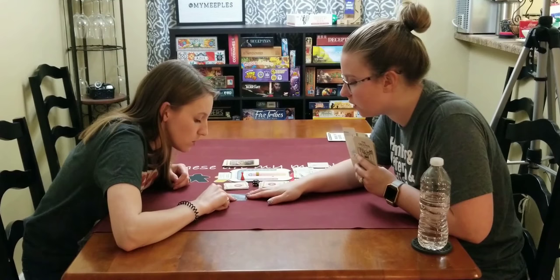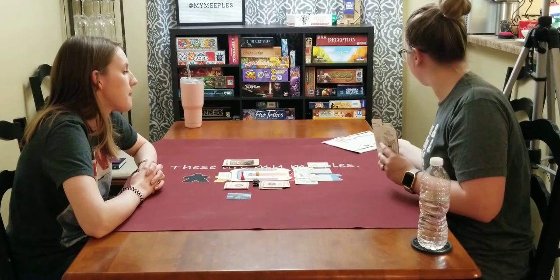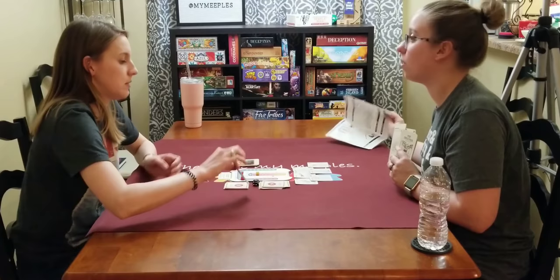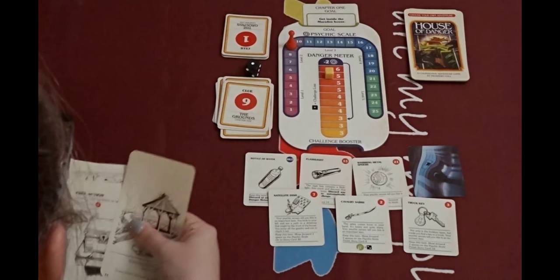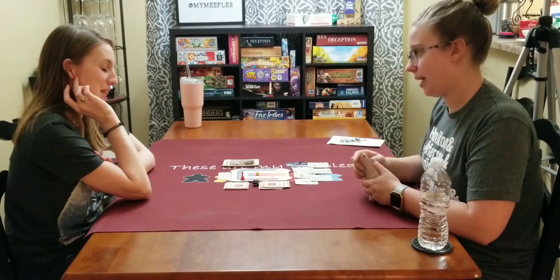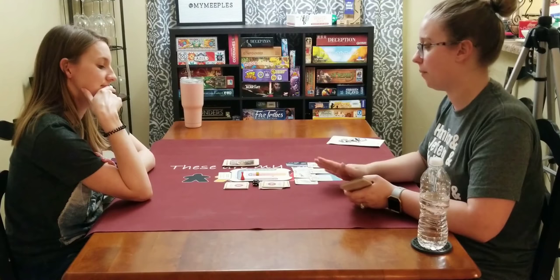Premonitions are images that warn you of dangers ahead — keep them in your inventory and examine them as often as you like. From the gazebo we go to story card 30, which ends chapter 1. That's chapter one! We made a lot of mistakes. We're at danger meter 5, which is disappointing, but we're at psychic level 9. If we lose two we're still at level 2, so we met our goal.